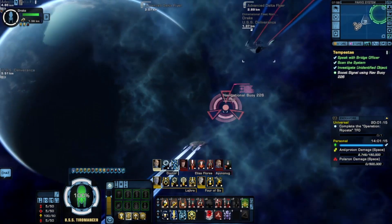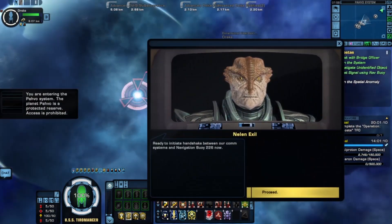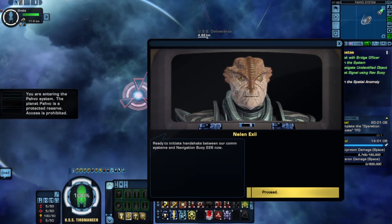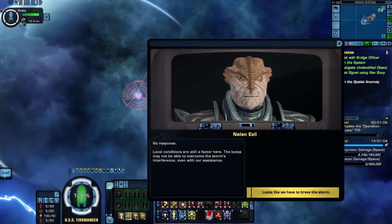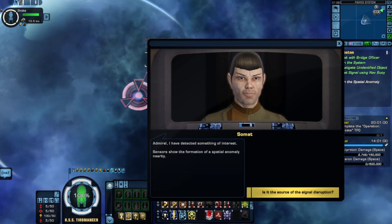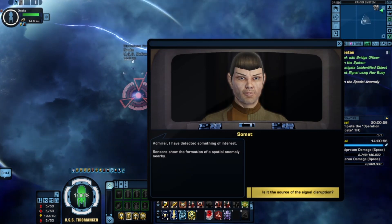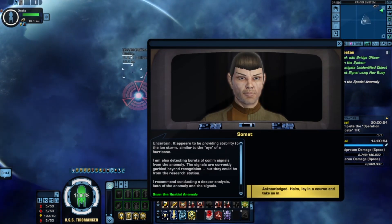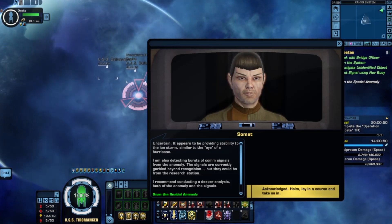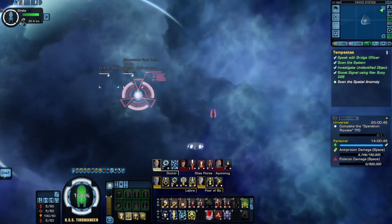You are entering the PAVO system. The planet PAVO is a protected reserve — access is prohibited. Sensors show the formation of a spatial anomaly nearby, which appears to be providing stability to the ion storm, similar to the eye of a storm. I don't like the look of that spatial anomaly.